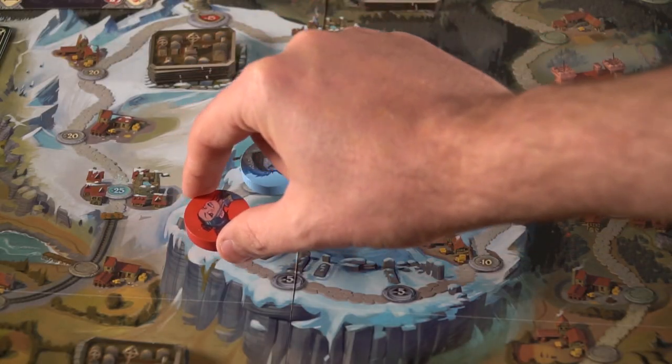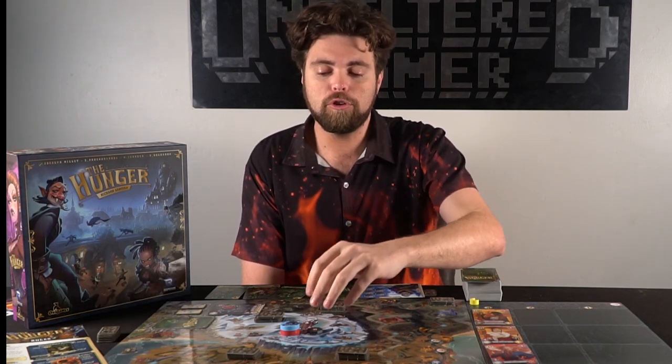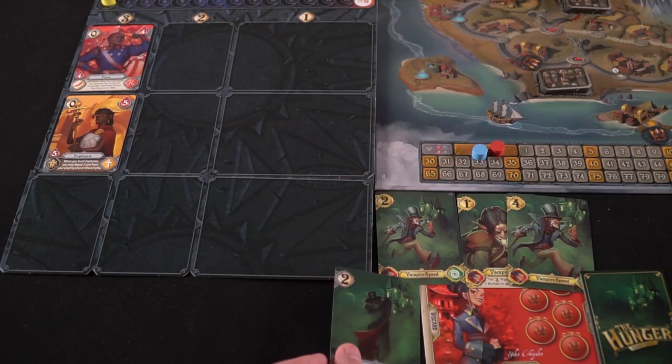Each player utilizes their speed — it's used for two things: moving or hunting. Movement always happens first; you select how many speed to spend and move your character that many spaces. For example, with seven speed I could spend three to move, leaving four. I could then spend three to hunt a card whose cost shown at the top is three, placing it in my discard pile. It's a deck-building game as well as a race game.